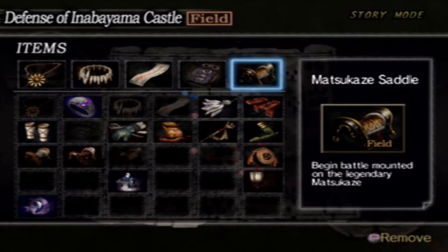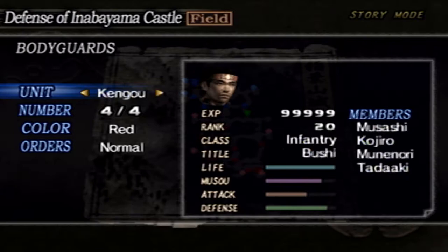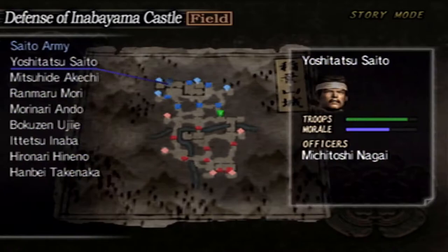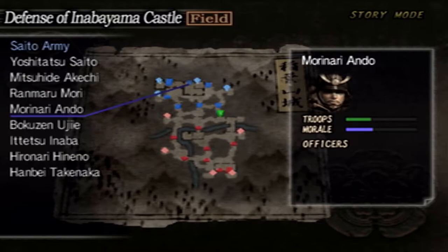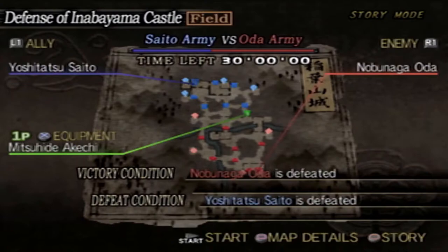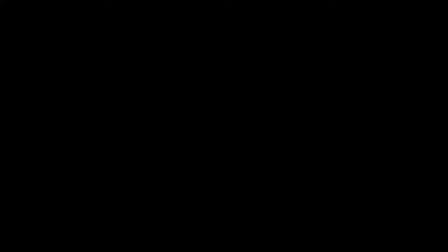I'm not really changing items unless it's a castle or siege stage. For bodyguards, once I max this one out I'll probably go back to Kengo or Shinobi. The Saito army includes Yoshitatsu Saito, Michitoshi Nagai, Mitsuhide (that's me), Ranmaru, Murinori Ando, Bokuzen Uchi, Itetsu Inaba, Hironori Hineno, and Hanbei Takenaka. The Oda army has Nobunaga Oda, Toshihie Maeda, Noo, Oichi, Katsui Shibata, Nagahide Niwa, Nobunaga Sakuma, Kuroku Hachisuka, and Norimasa Sasasa.